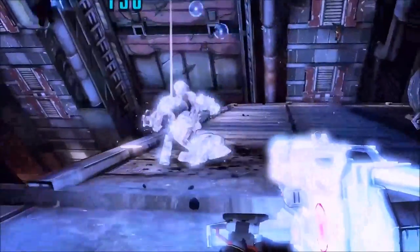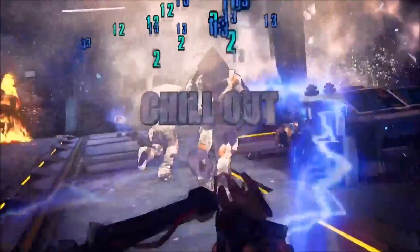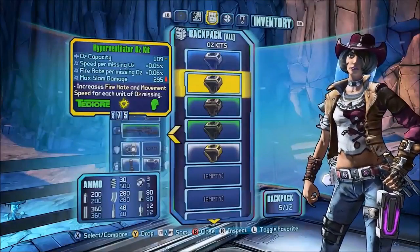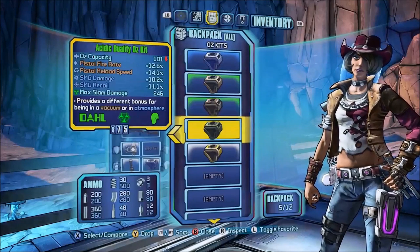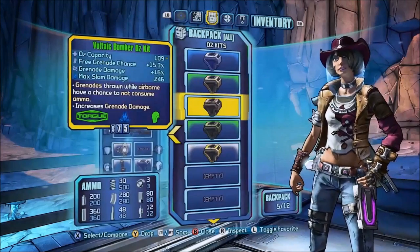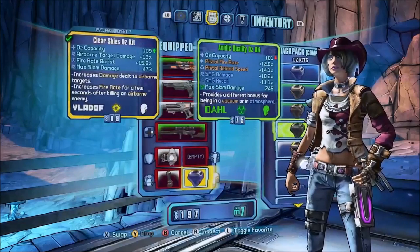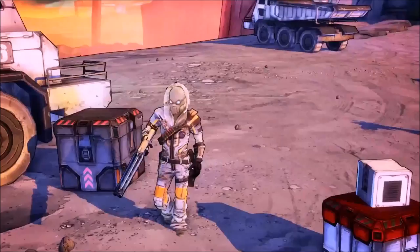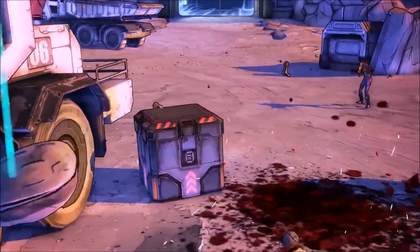So these are all the things that we already know, but what I wanted to talk about in this video is about relics and a new grinder. Relics will be Oz Kits in Borderlands: The Pre-Sequel, and as you can see they will upgrade O2 capacity and gun damage, and also increase the damage by slam or give it elemental damage, and can also give you some kind of a boost of elemental damage.